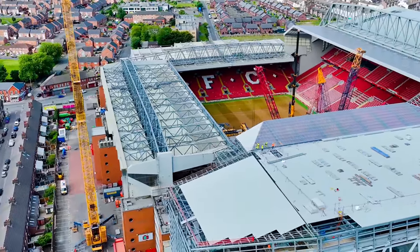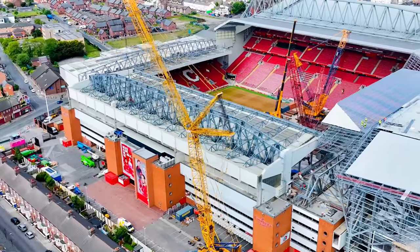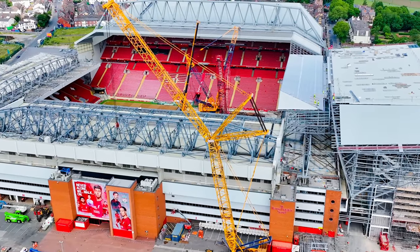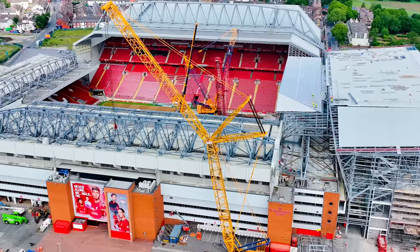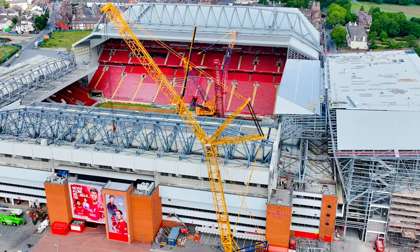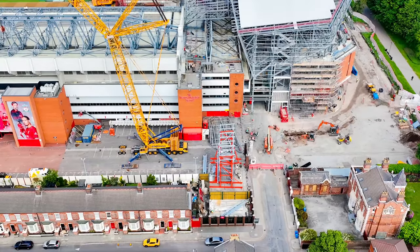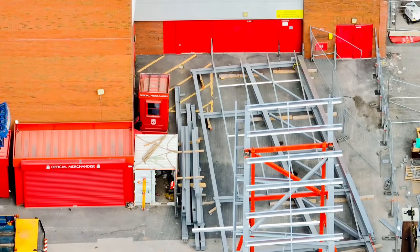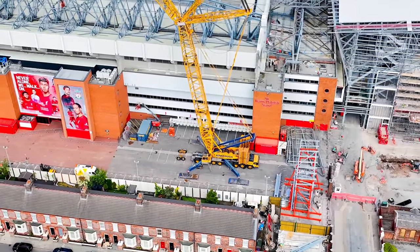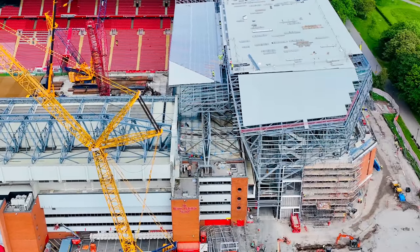Over this side — this crane here. We're getting different information from different people. One of the lads was told this crane was going to lift out the second part of the roof — the second half lifted from outside. That's not the case. The second part is going to come down the same way as the first part. This crane is just to lift out the corner section and then lift up this truss or span. That's all this big yellow crane is going to be used for, by the look of it. So that one's put to bed.